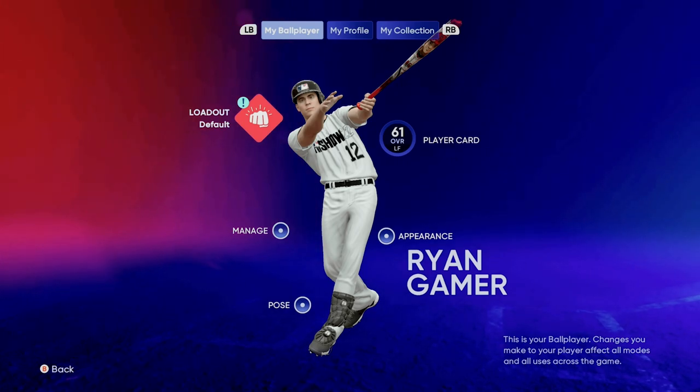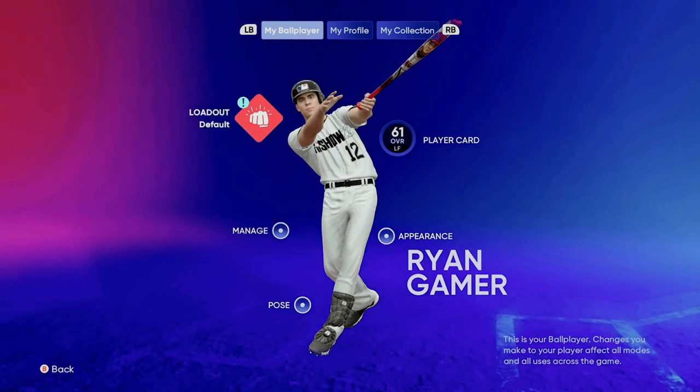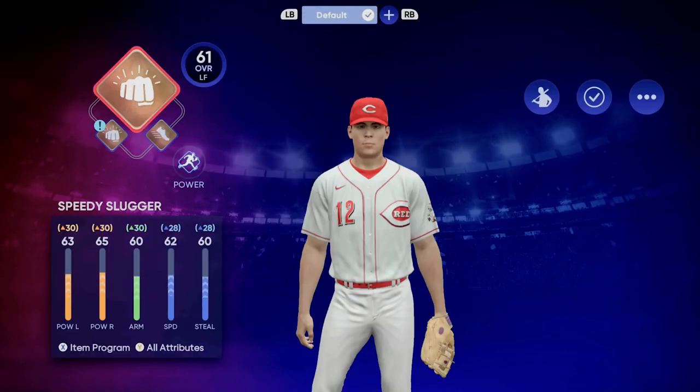What's unique about this year is you can have multiple ballplayers, which is cool. Last year, if you remember, it was your primary archetype — for me it's Speedy Slugger — and that first preferred position was where they appeared in Diamond Dynasty. That is not the case this year. This year when you create your character, you actually pick their position and that's where they're going to show up.